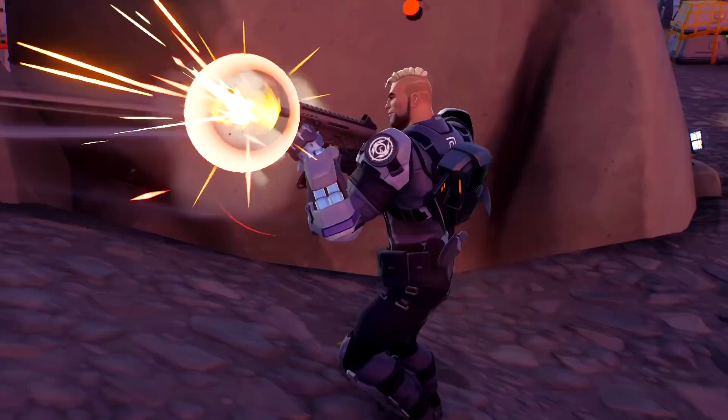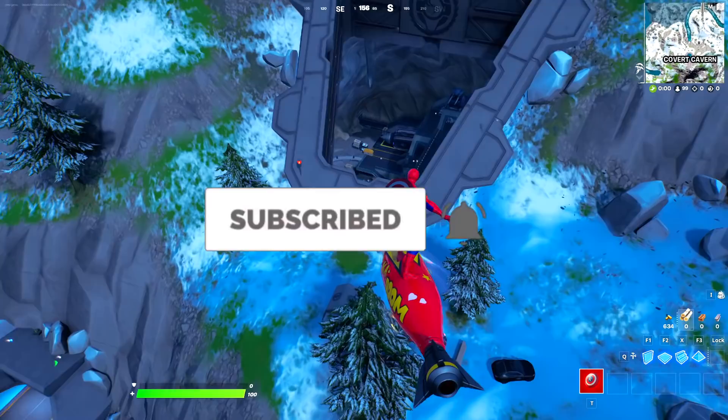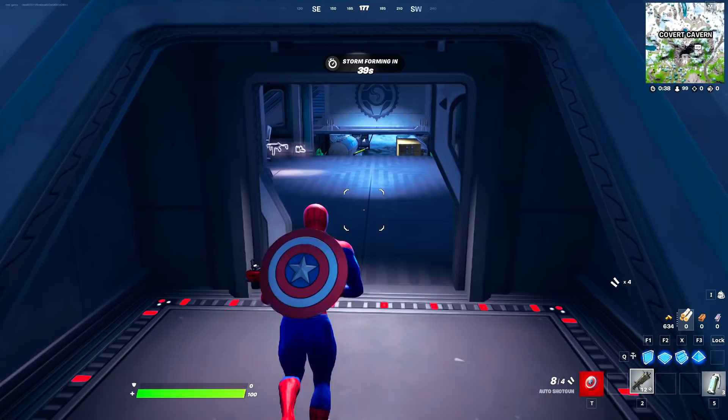Fortnite just added the brand new Gunner mythic boss. In today's video we're going to collect his mythic items, collect his key card, and open his secret vault. Fortnite just added a new location called Carved Cavern, where we can find a mythic boss, a brand new mythic item, and a brand new key card.